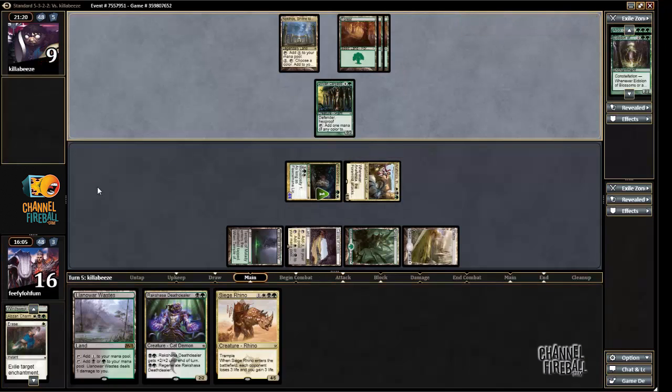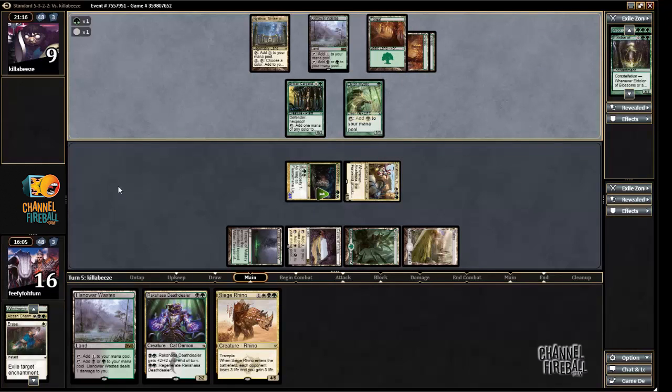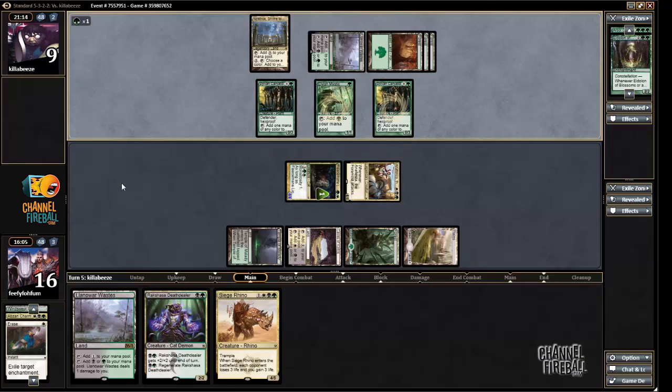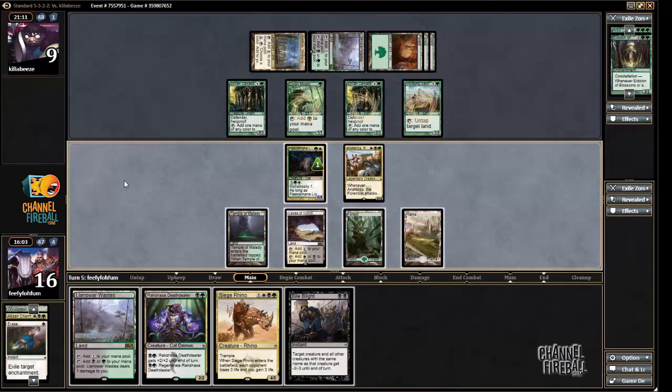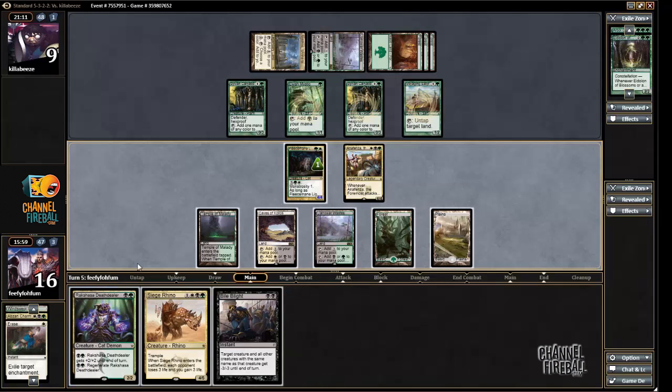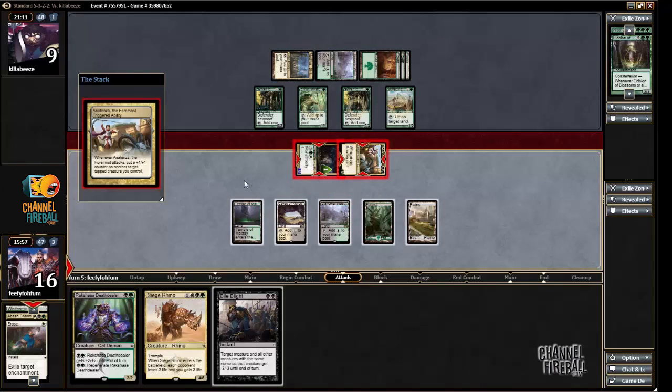Playing Anafenza worked out quite great — it did an extra five damage and my opponent is in a lot of trouble. My opponent has infinite mana; hopefully the last card's not Hornet Queen. Well, now I have an out to Hornet Queen, so I feel like I'm in a fantastic position right now.